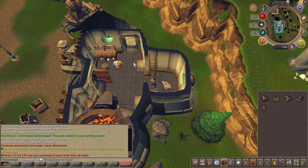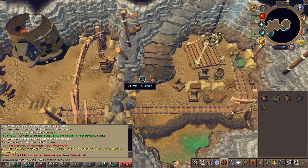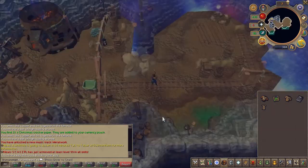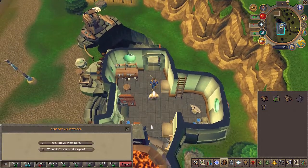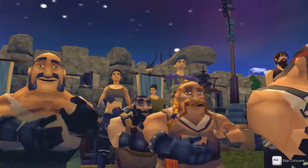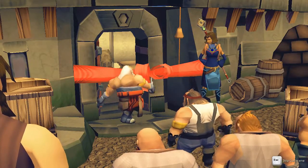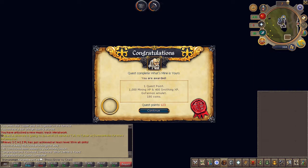Next, head to the basement and clear the rocks that are covering the tracks. And for the last time, head back upstairs and speak to Doric. Choose the first chat option. Quest complete — see you next time.